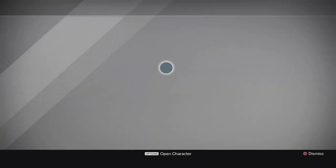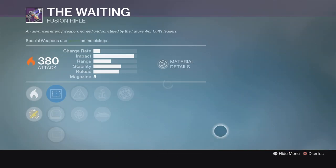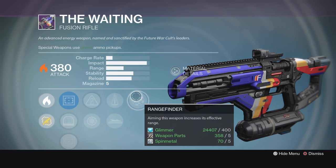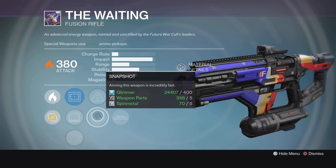On to Future War Cult, and we've got two weapons here that I like quite a bit. The first is the fusion rifle, The Waiting, again. This one comes with Rangefinder, Perfect Balance, Accelerated Coils, and Snapshot. I like this quite a bit.